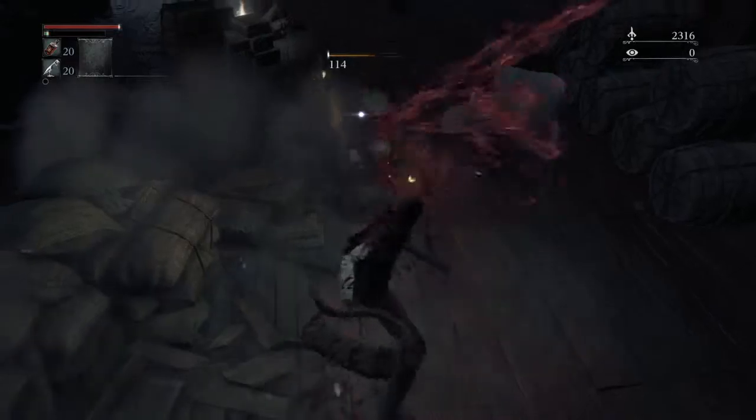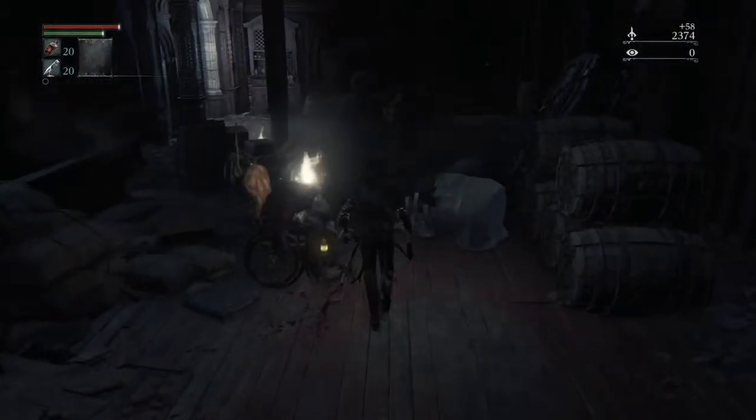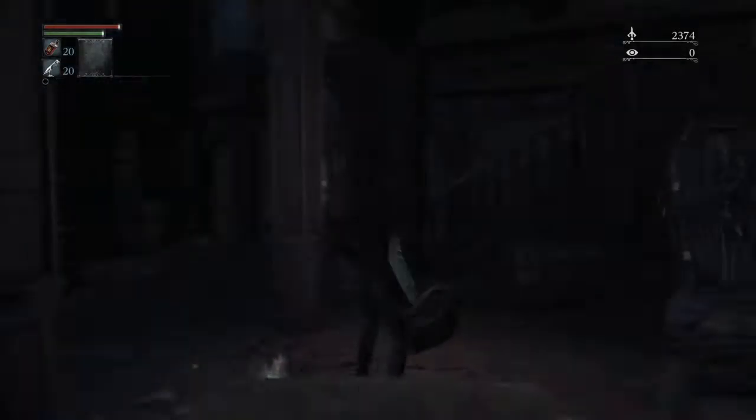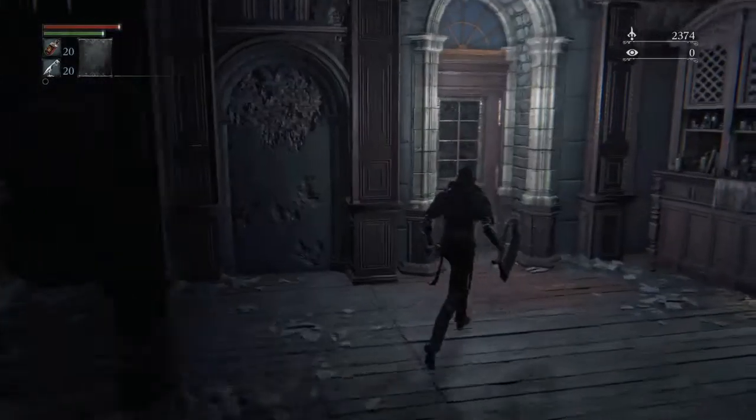So you need to just stagger him. Punch him, like that. Give him bullets. Give those blood blasts. There's two guys upstairs, but we're not gonna mess with them.